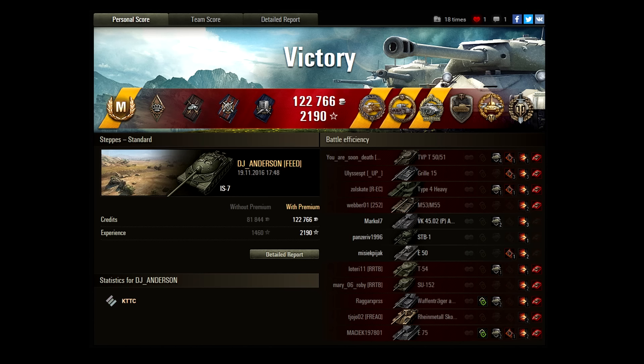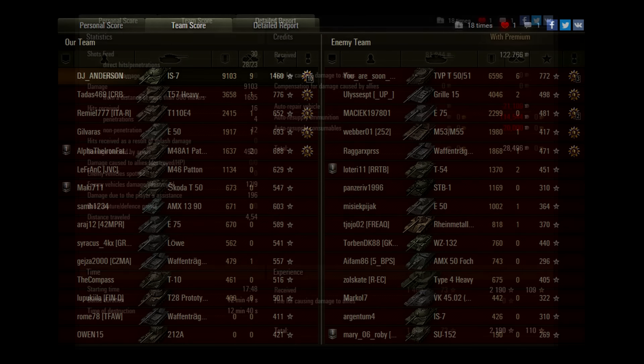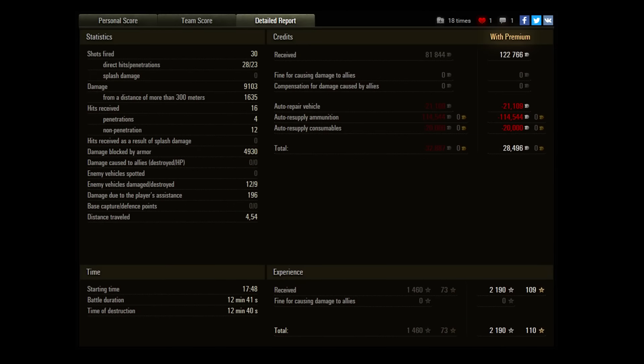Yes, I know — that was certainly a lot of APCR, but damn, this was still an absolutely ridiculous game. Ace Tanker, that very rare Fadins Medal for winning the match with your last shell, a Kolobanov's Medal at tier 10, Radley-Walters with 9 kills, Steel Wall, High Caliber, and of course a Top Gun. Most impressive. Looking at the team results, our hero did actually more damage single-handedly than two-thirds of his team combined. From all those 30 rounds fired, we hit 28 of them but penetrated only 23 — that Type 4 Heavy certainly didn't want to die easy on us.